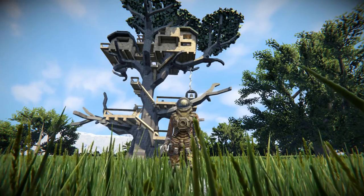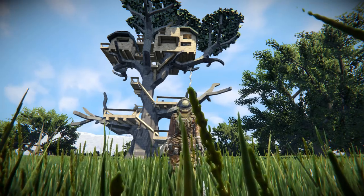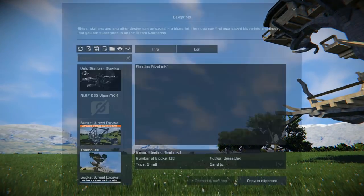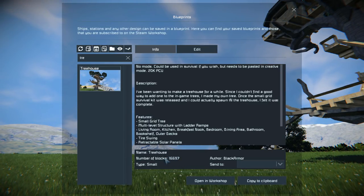Hello and welcome back to another Space Engineers showcase video. In today's video we're looking at the Tree House, a player housing build which you can download and paste into your world. To do that, press F10, find the tree, and click on it - it's 16,000 blocks.